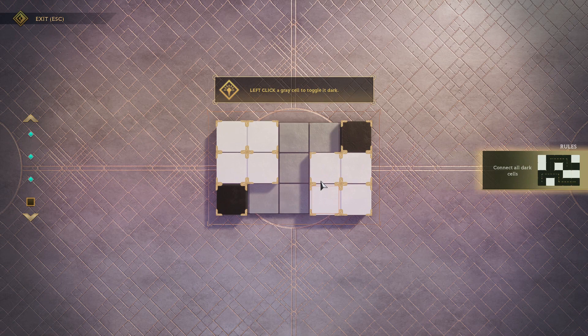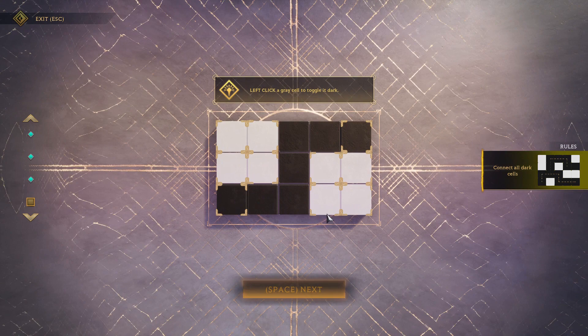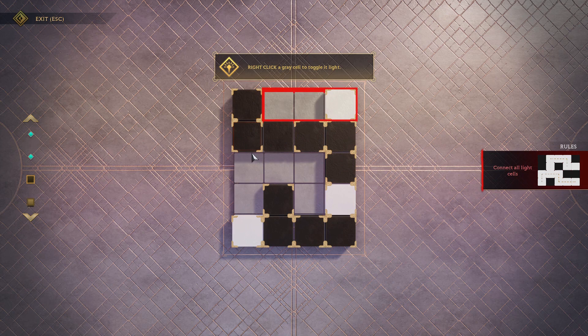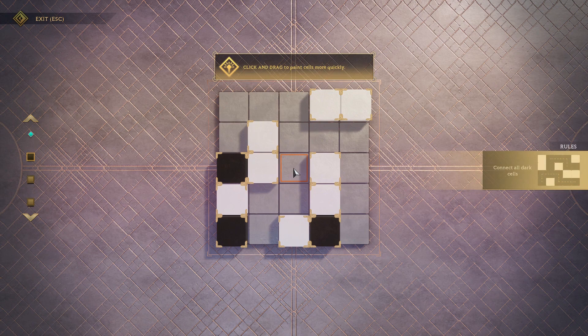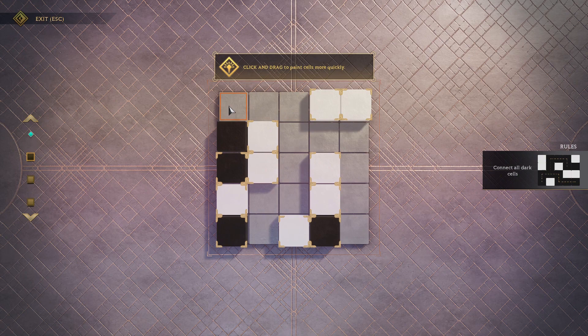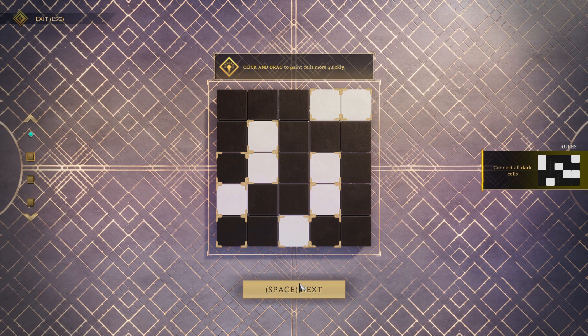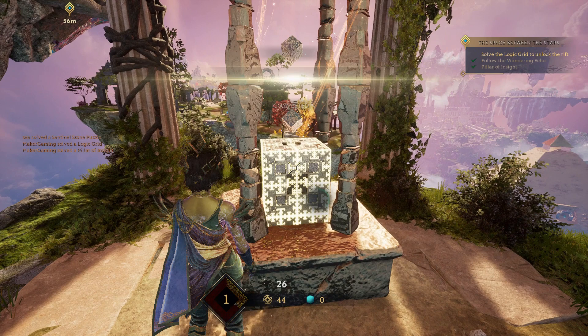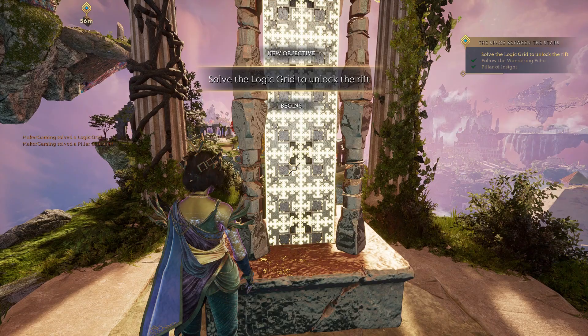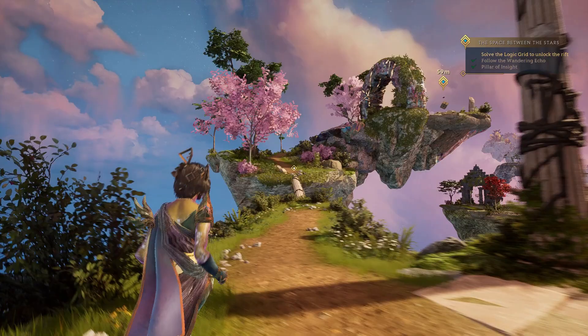Connect all dark cells - nailed it. Connect all light cells - perfect. What do we have to do? Multiple rolls - nailed it. Okay, that's interesting. So that is another player. I didn't realize I was playing a multiplayer.